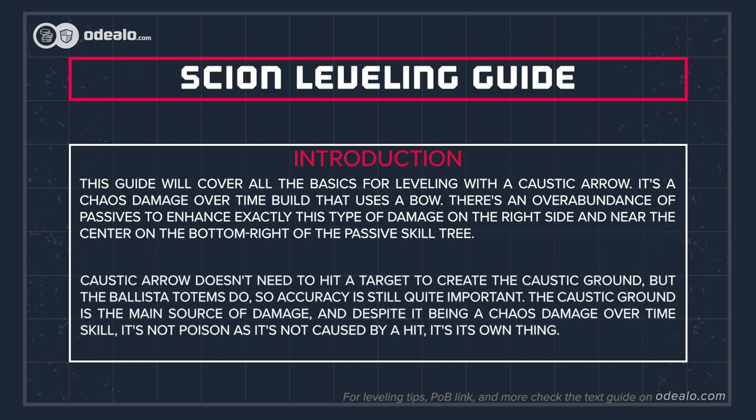Caustic Arrow doesn't need to hit a target to create the Caustic Ground, but the Ballista Totems do, so accuracy is still quite important. The Caustic Ground is the main source of damage, and despite it being a Chaos Damage Over Time skill, it's not poison as it's not caused by a hit — it's its own thing.